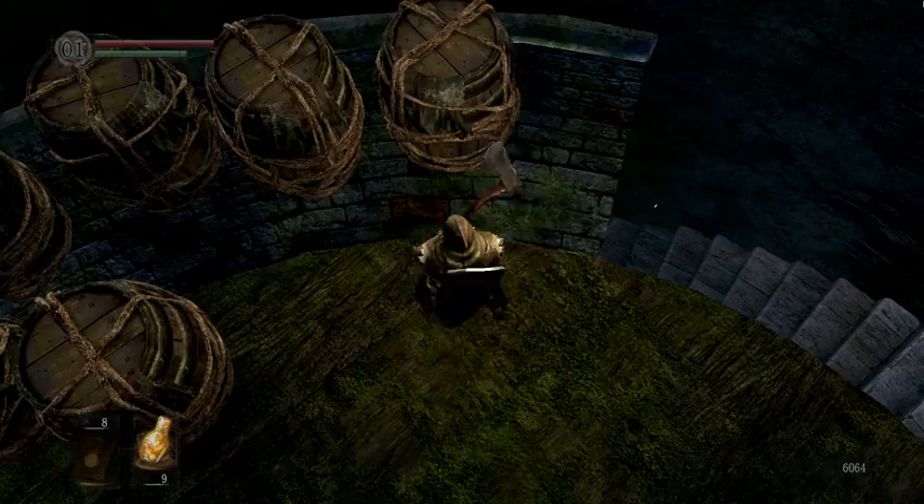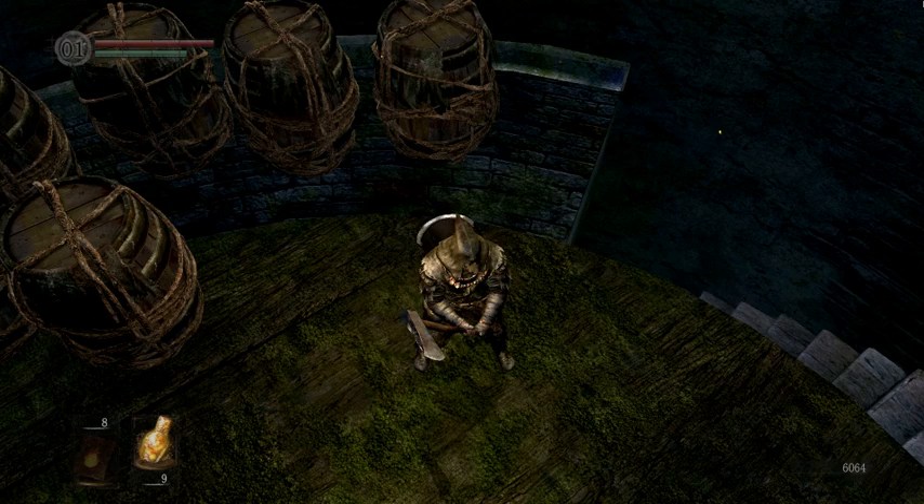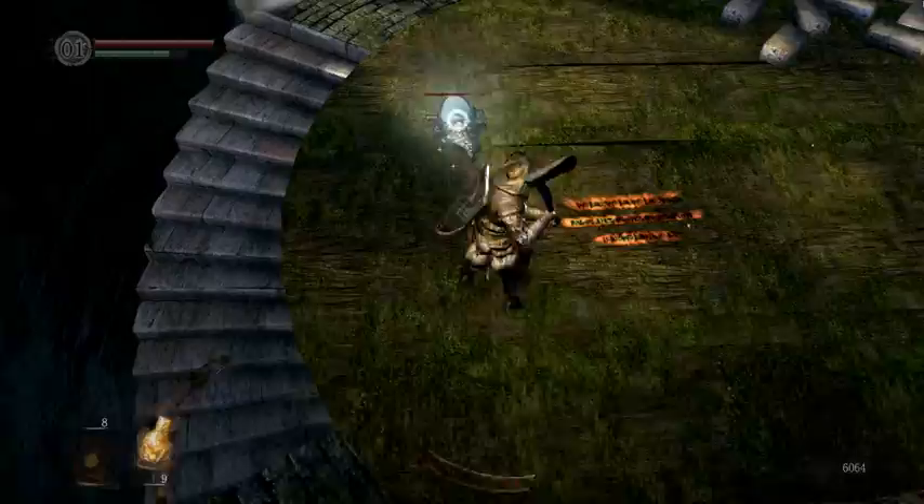There's a crystal lizard in here in this barrel right here. If you kill him, he gives you materials that you use to upgrade your weapons and armor. But he'll try to run away — he doesn't attack or anything — and if you let him run away, he'll disappear. You'll have to wait until you die and respawn to try to get him again, and he only spawns once.